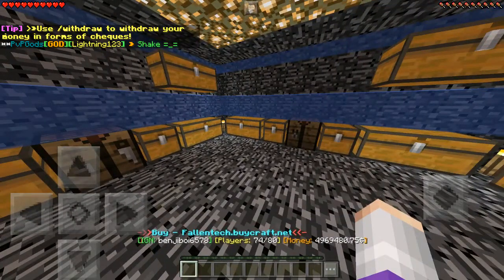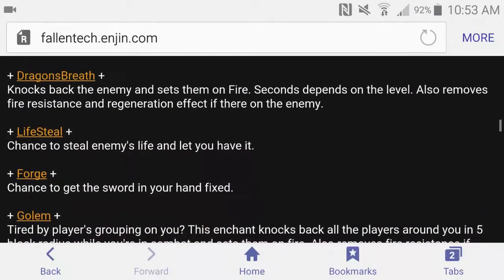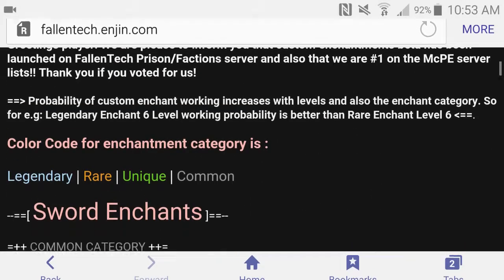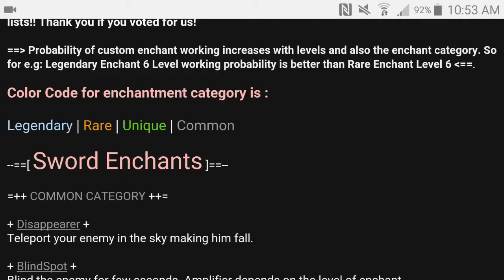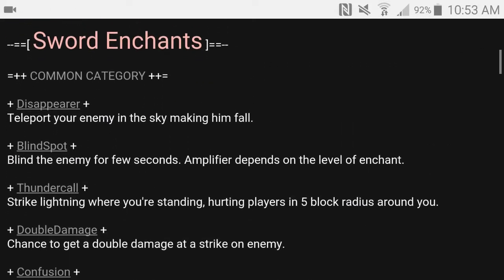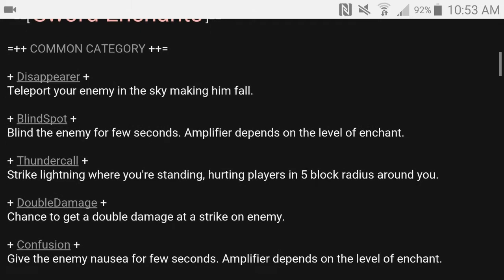I'll show you what the custom enchants do. If you go to FallenTech.Engine.com you'll find the sword enchants, armor enchants, and what each specific one does. In the common category: Disappear — teleports your enemy into the sky making them fall. That's a really OP one, especially in PvP.